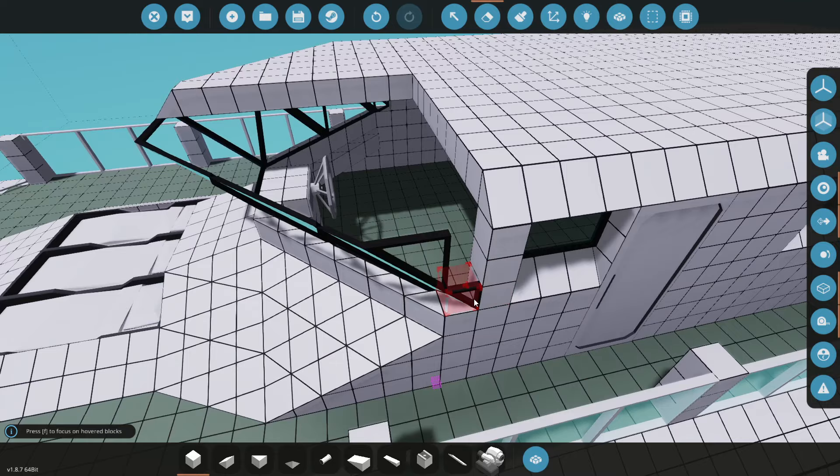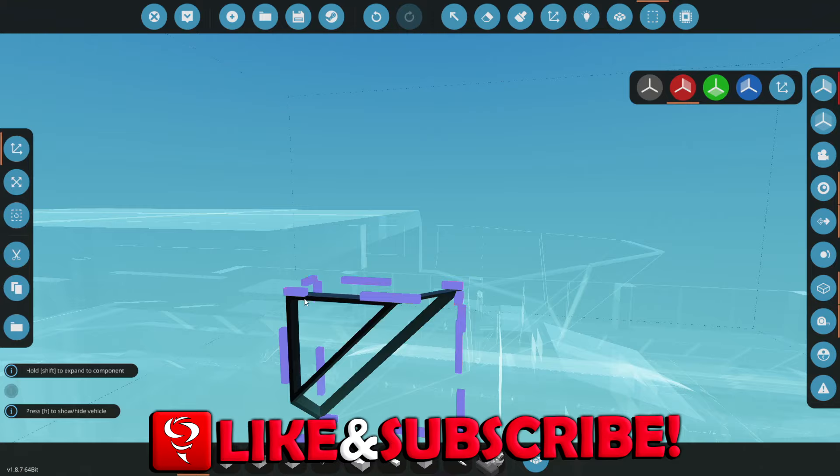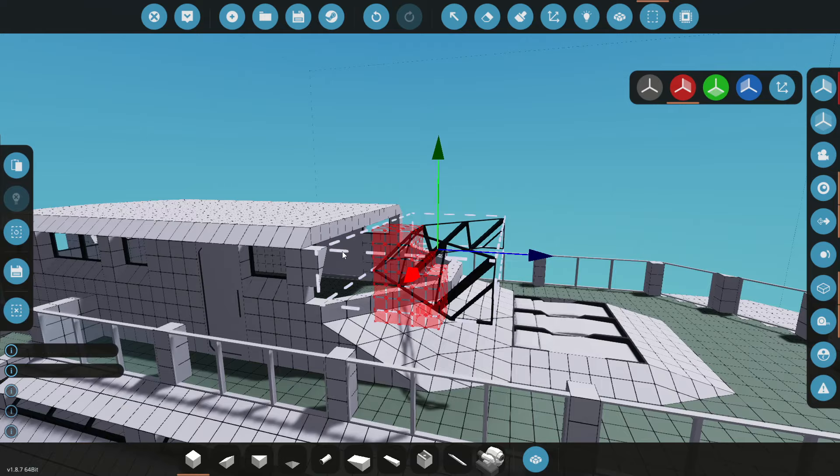Alright, so let's go ahead and delete this guy from there all the way backwards to there. Let's delete this guy, and I'm also going to delete that guy for right now. I'm also going to go to this side and delete all of this, and delete that guy as well. There we go. So from there, let's go ahead and grab this guy all the way over to there, all the way to the front. Go ahead and cut it.